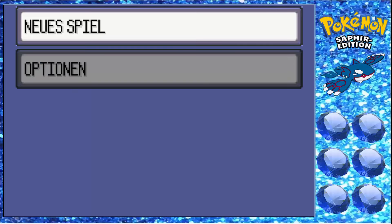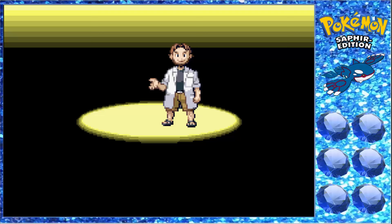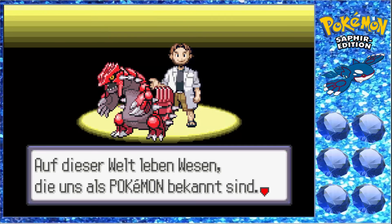Pokémon Saphir Randomizer Nuzlocke. Wir spielen Pokémon Saphir als Randomizer und als Hardcore-Nuzlocke. Ich denke, ihr wisst alle was eine Nuzlocke ist. Kurz gesagt: wenn ein Pokémon K.O. ist, stirbt es. Dann müssen wir es freilassen oder auf eine Box setzen, und wir dürfen dieses Pokémon nicht mehr benutzen.